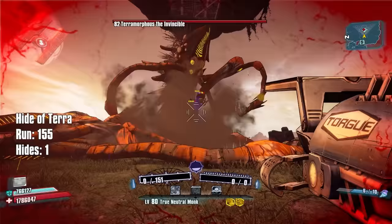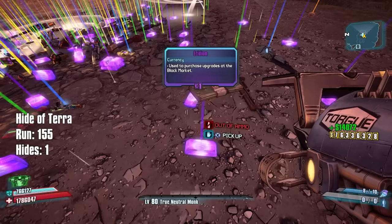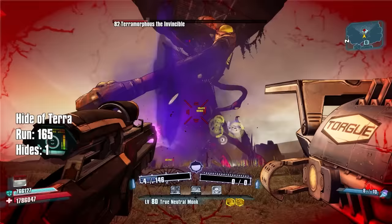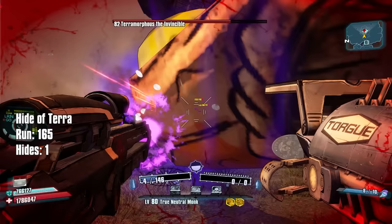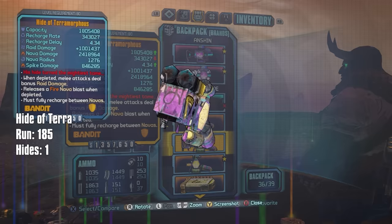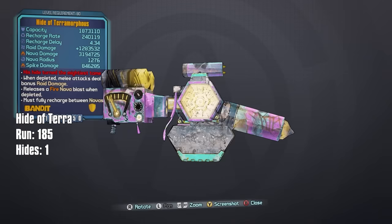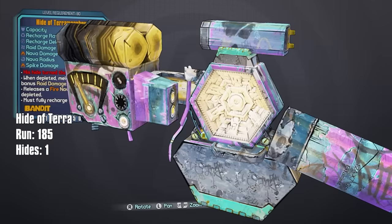We've now killed over 160 Terramorphises and have one Hide of Terror to show for it. Yikes. A lot of stuff falling through the ground too - give me my loot that I'm working so hard to earn by standing here and holding a trigger. Got one! The parts are terrible though - double Bandit. This one has the old school battery on top with the double plug thing, a shield thing on the side, and the oil filter with the nipple.